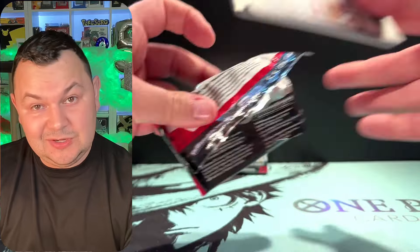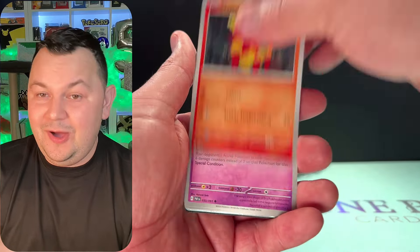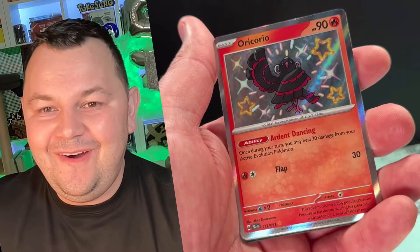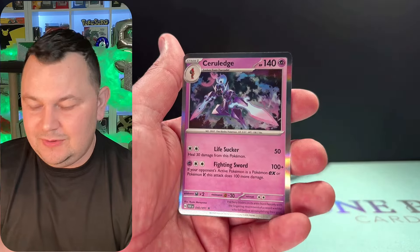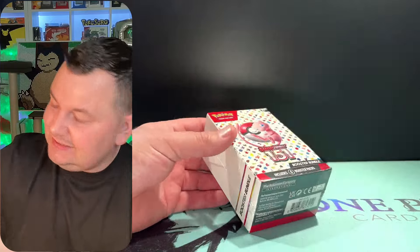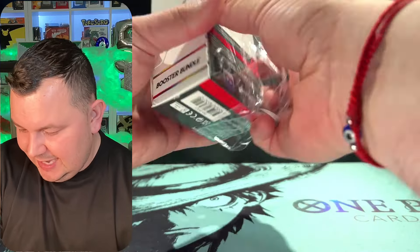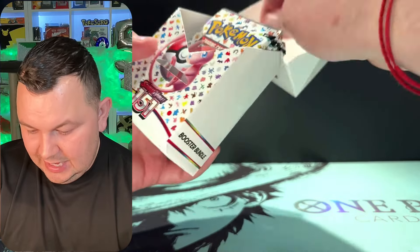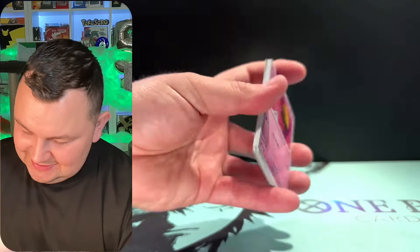There it is — the Wooloo Walk Trio AR! I was wondering when we'd pull the AR Wooloo Trio or the Palafin. Oh my god — we got the Oricorio shiny! What a beautiful shiny! Oricorio, Mimikyu, and Celf — Serperior. Last box for 151 — can we get a Blastoise SAR?